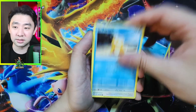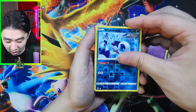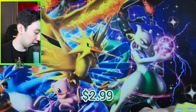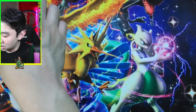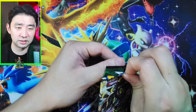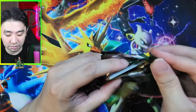Psyduck, Eevee, Cutiefly — let's go. Wishiwashi — and let's go, Leafeon V! Another hit. So we've already beat a booster box. Do I recommend getting these? Absolutely, way, way, way better than buying a booster box. It's just dumb to buy a booster box at this point. Let's just keep it sealed. Absolutely, go for it. But buying it to open it? No way.